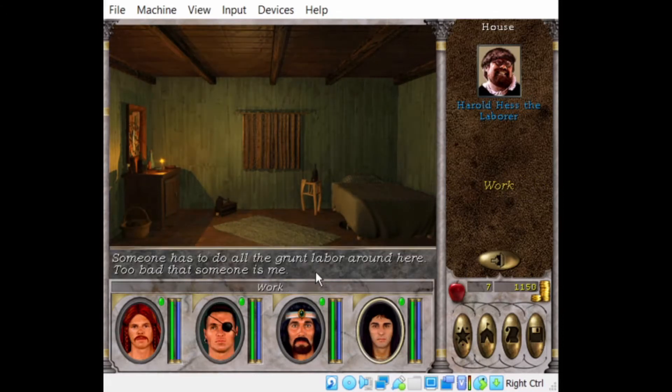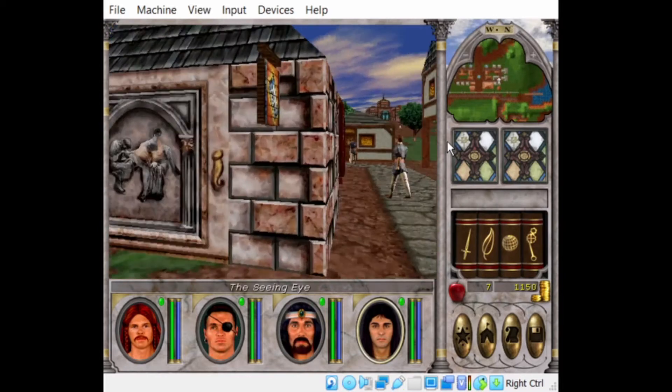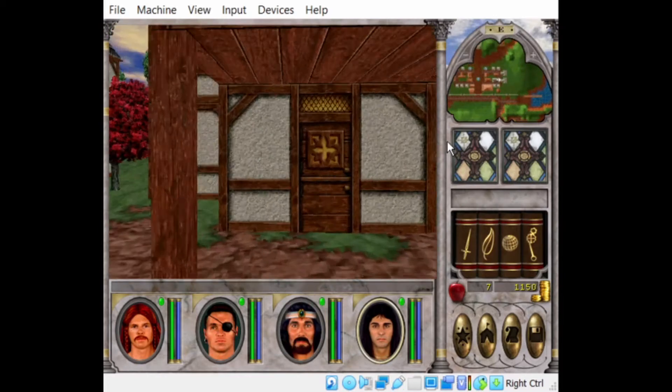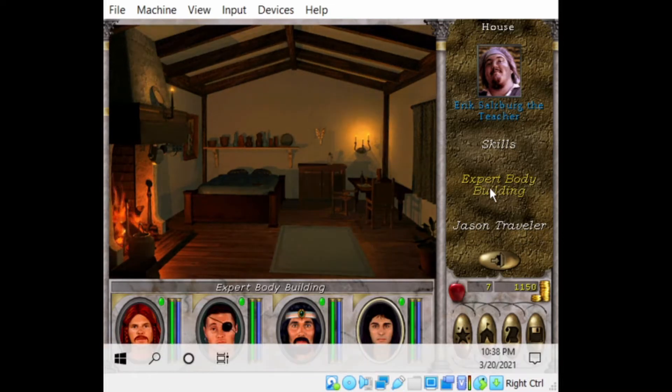Sometimes these guys say nothing of value — someone has to do all the grunt labor around here, too bad someone is me. This guy's a teacher. So if we learn the body skill and get it up high enough, we can come to him and learn the body skill expert level.